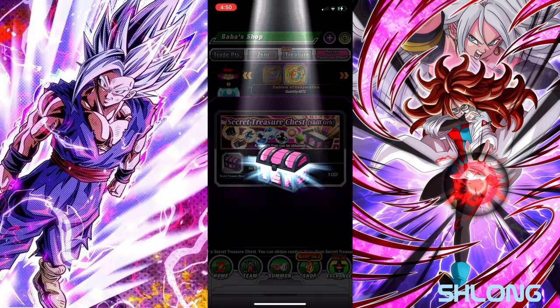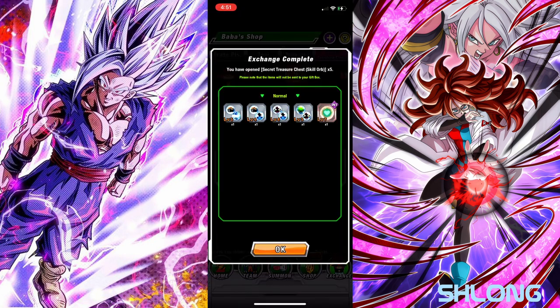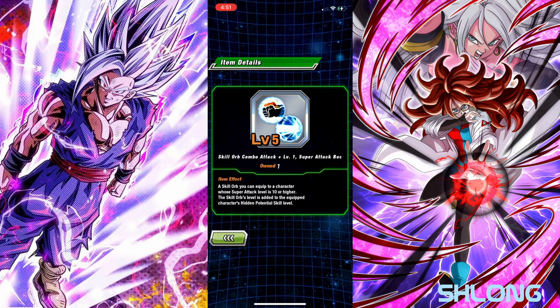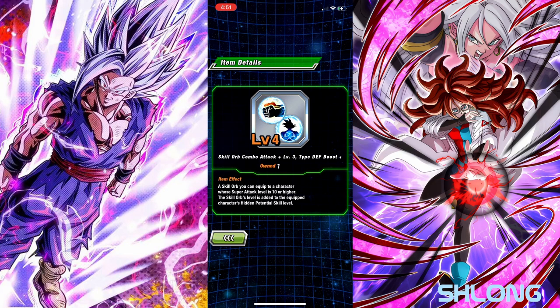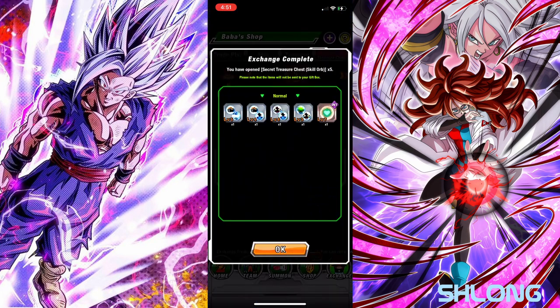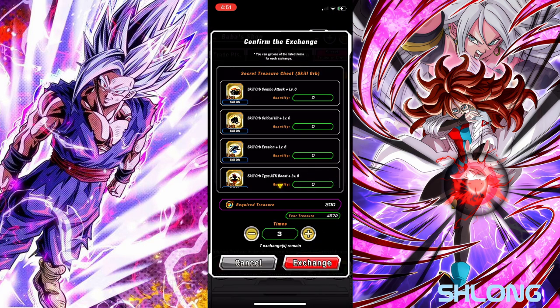Let's head back over here and see if there's anything useful. Ooh, 2 additionals — nice. Is that a 5? It's only 1, damn. So 1 additional, 5 super attack, and 3 additional, and a level 4 defense boost. Ooh, level 7 HP — pretty good. It's not too bad.